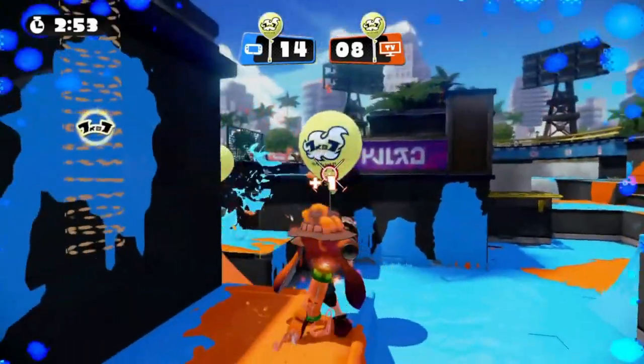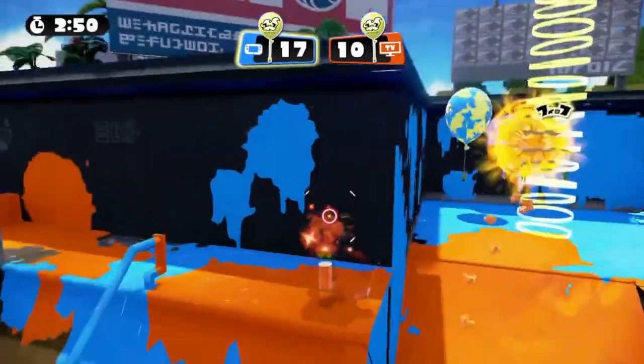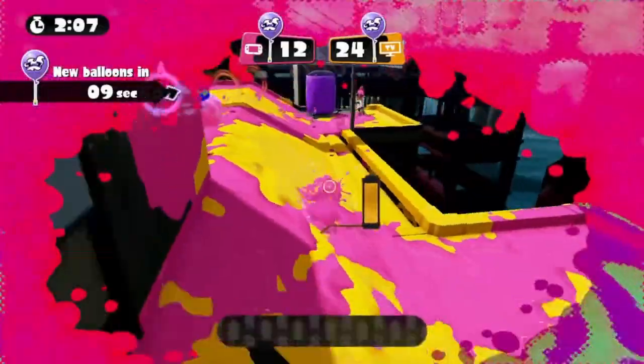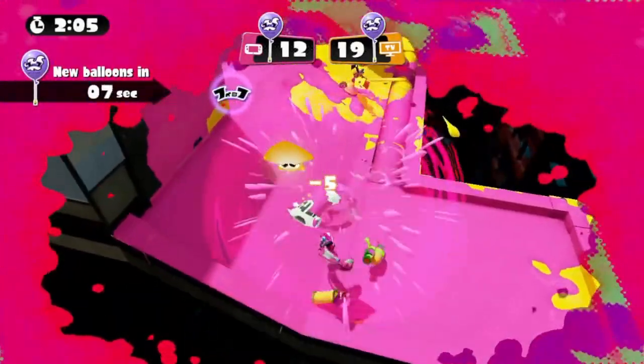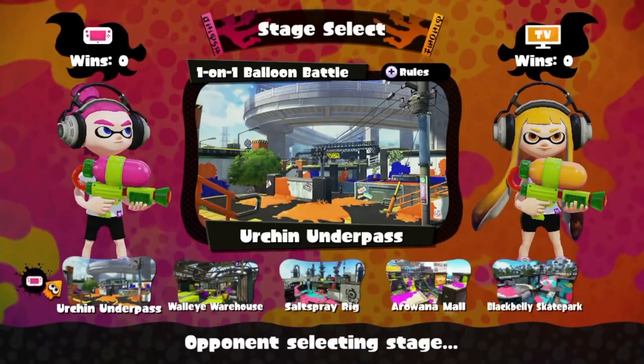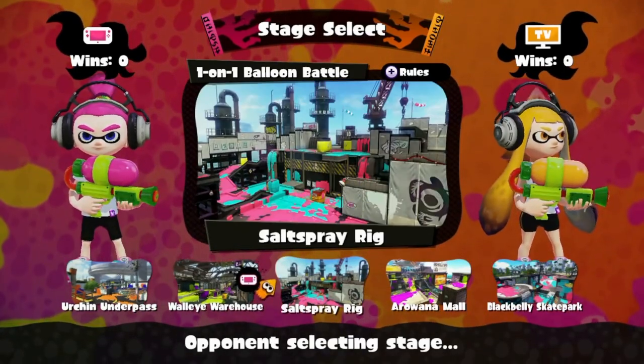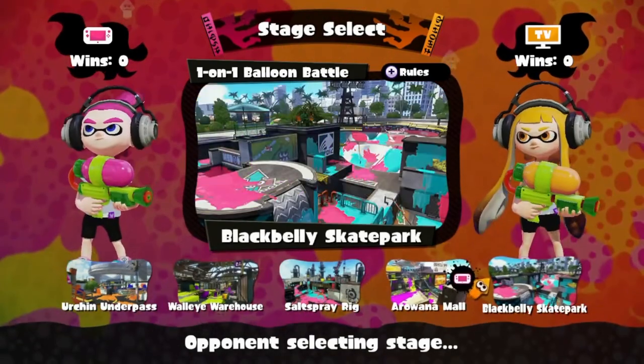For each balloon burst, one point is given to the player. The point doubles when there is one minute left on the game timer. Splatting the opponent will reduce the other player's points too. There are five stages to play from: Urgent Underpass, Walleye Warehouse, Salt Spray Rig, Arowana Mall, and Blackbelly Skatepark.